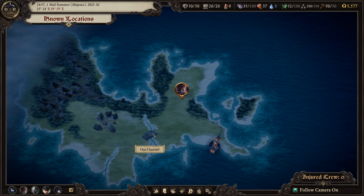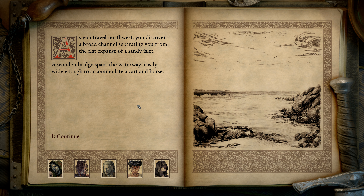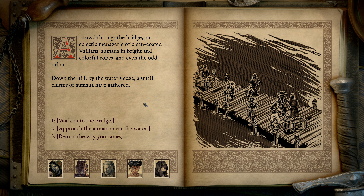Let's look at the Osa Channel. Traveling northwest, we discover a broad channel separating us from the flat expanse of a sandy islet. A wooden bridge spans the waterway, easily wide enough for a cart and horse. A crowd throngs the bridge - an eclectic menagerie of clean-coated Valians, Aumaua in bright colorful robes, and even the odd Orlan trader. Down by the water's edge, a small cluster of Aumaua have gathered.